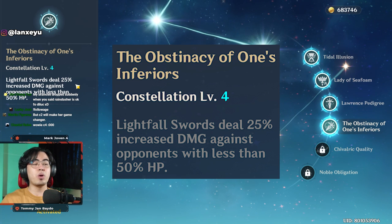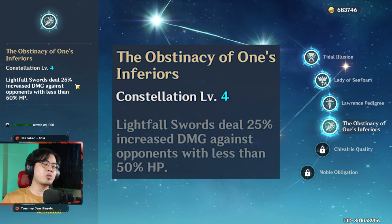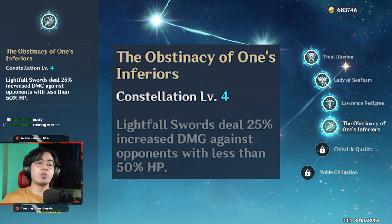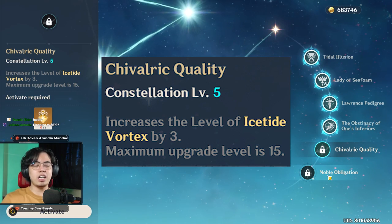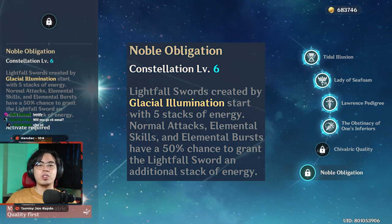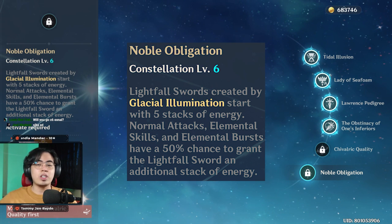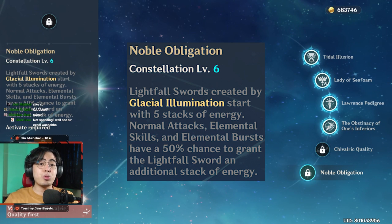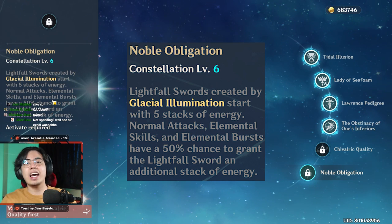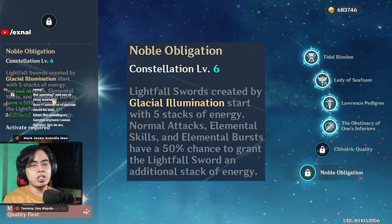C4 makes lightfall swords deal 25% increased damage to opponents with less than 50% HP — this affects both the burst lightfall sword and the elemental skill lightfall sword. The elemental skill produces a lightfall sword when you have two stacks of Grimheart and hold E, consuming the stacks and creating a lightfall sword that explodes for more physical damage. C5 increases the level of her skill. C6 is amazing: the maximum burst stack is 30, and with C6 you get five stacks immediately, and every hit has a 50% higher chance to gain additional stacks.